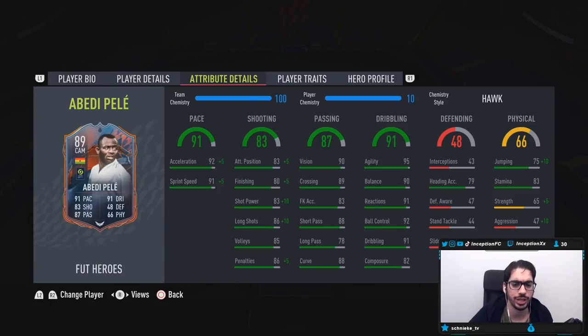Looking at his in-game attributes, I may either give him a Hunter chemistry style or a Hawk. I want to try him with the Hawk first because of the small pace boost and the shot power boost with the finishing. But I feel like a Hunter — the plus 10 — might be more ideal because the dribbling is set up nicely.